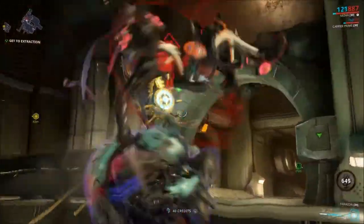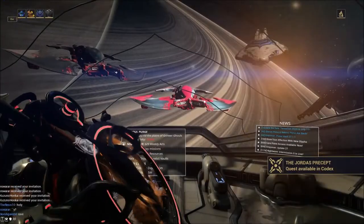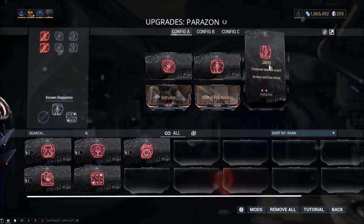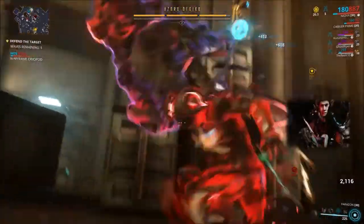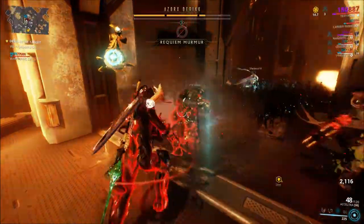Continue Murmur farming. Once you reveal the second mod, put it in the first slot that's still unknown — this depends on the outcome of the first attempt. So if your first mod was in the correct slot, then the next unknown would be the second slot, and vice versa. Now Mercy kill the Kuva Lich again. This time you will guarantee the position of at least one mod.